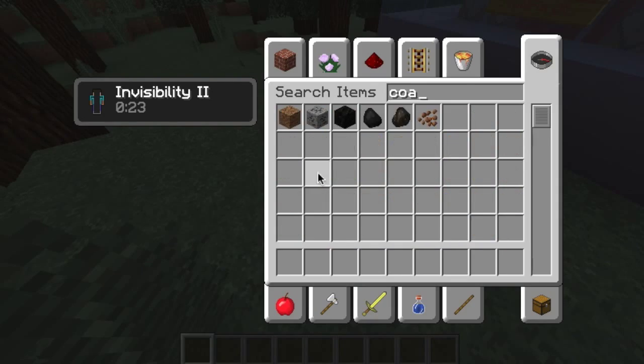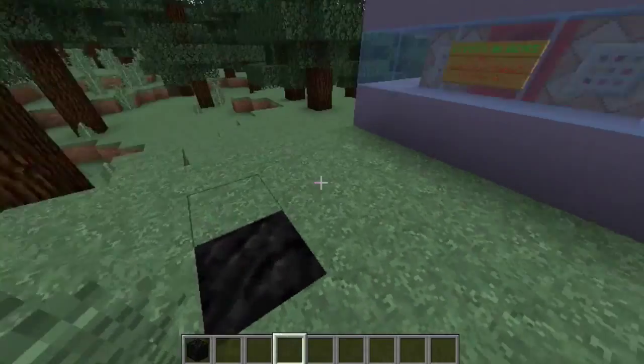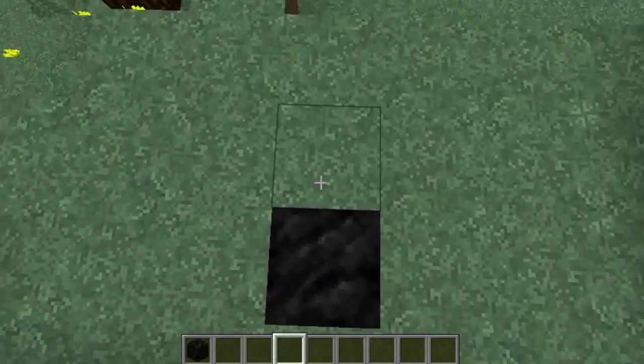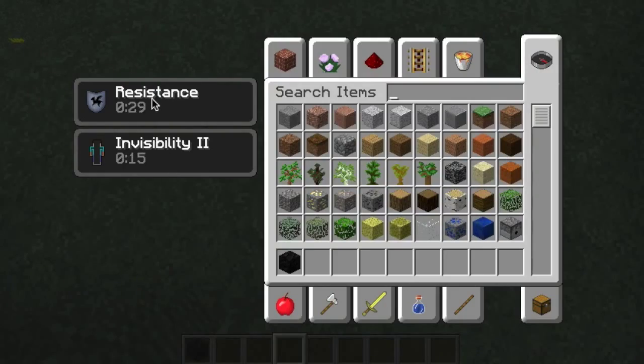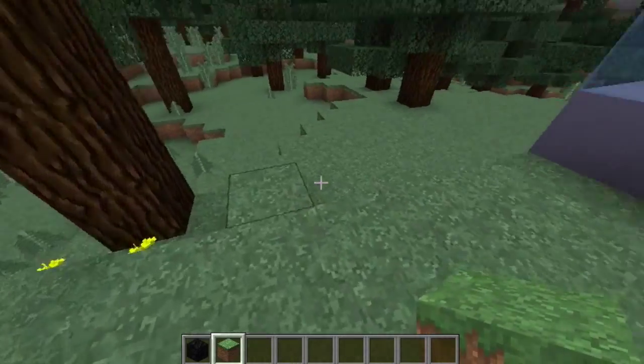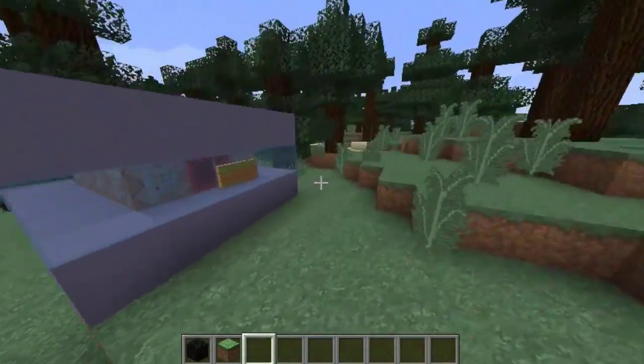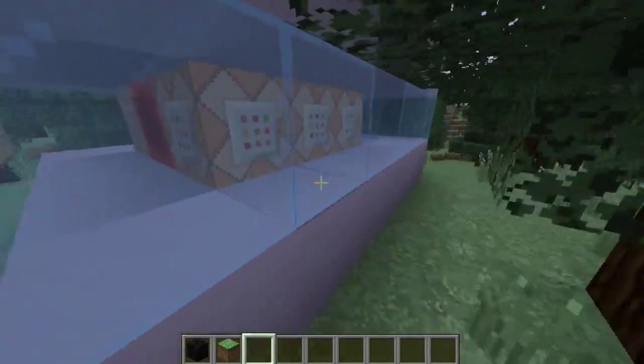There are five blocks. There's a cold block, but for some reason it works in the command blocks — now it does. The cold block gives you resistance. That's what I've done here — it gave you resistance.